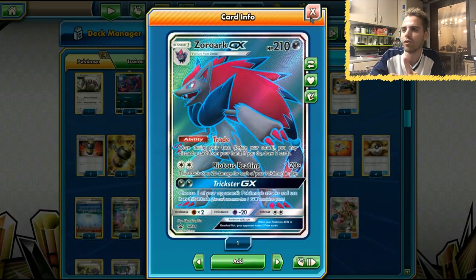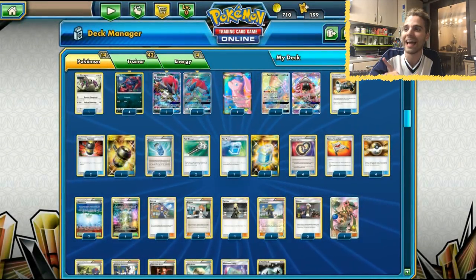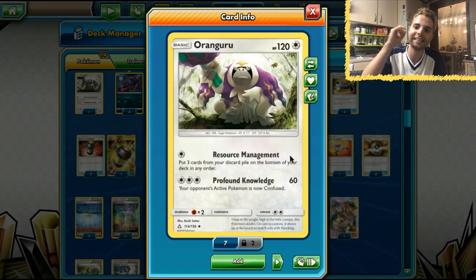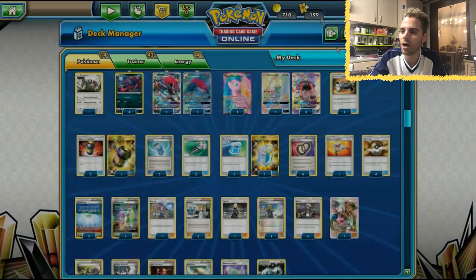This is a Zoroark list, but not like any other you've ever seen. It relies on Oranguru with resource management — you get back three cards from the discard, put them on the bottom of your deck. He put a bunch of Puzzles of Time on the bottom and reused everything from his discard, repeating the process turn after turn. He was even able to do mill stuff like Sylveon. Oranguru is kind of an MVP card here.